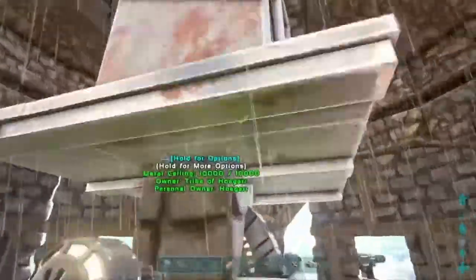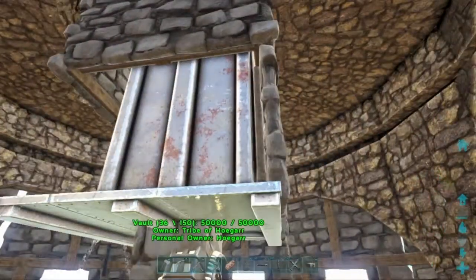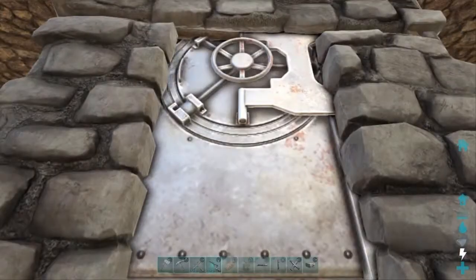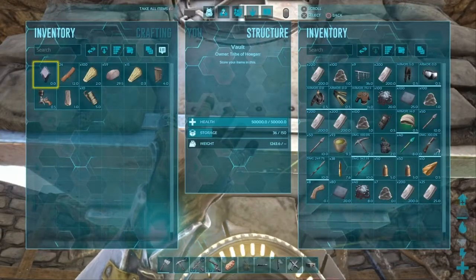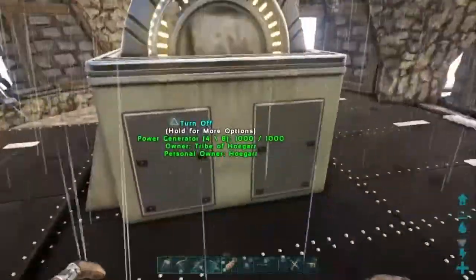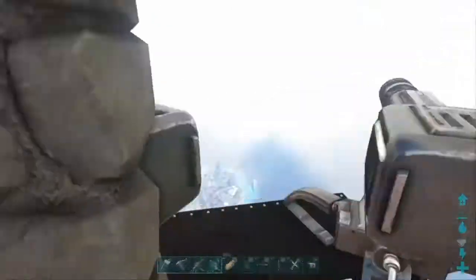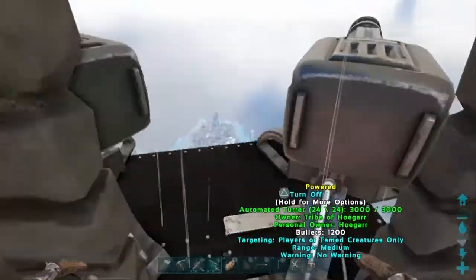Then you got the vault up here — door should be on it, but it's not. Got your generator for all your turrets; these are all going and have all ammo in them of course.